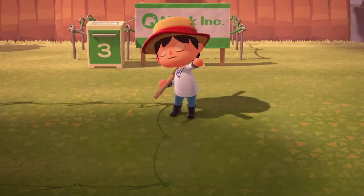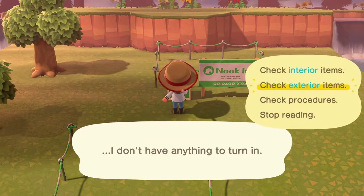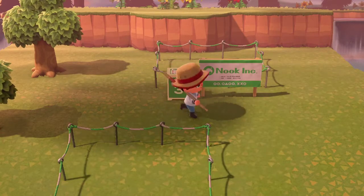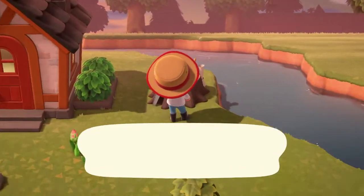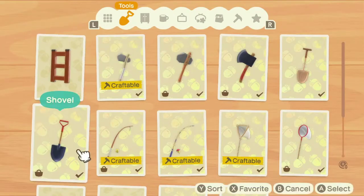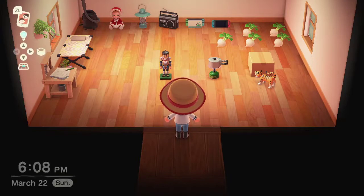I guess we're gonna go start crafting. I have so many items waiting. Exterior items: log dining table, log bench, wooden bucket. I'm just gonna run home and see what I have. I have so many resources from doing island trips earlier. I might just start crafting everything across the board and whatever I don't use I'll place on the island or put in storage.